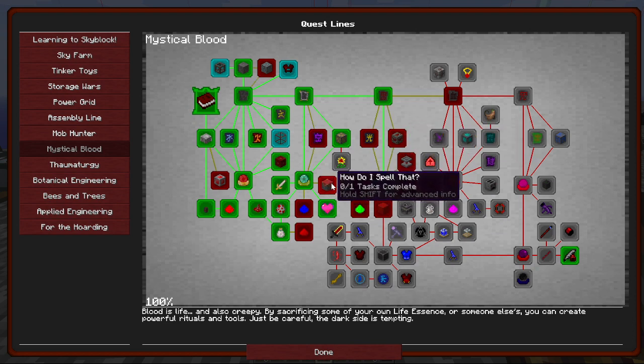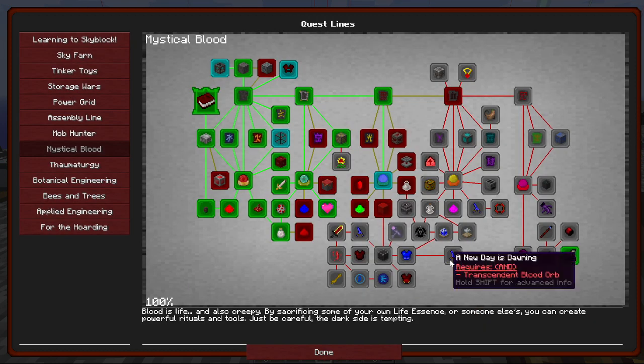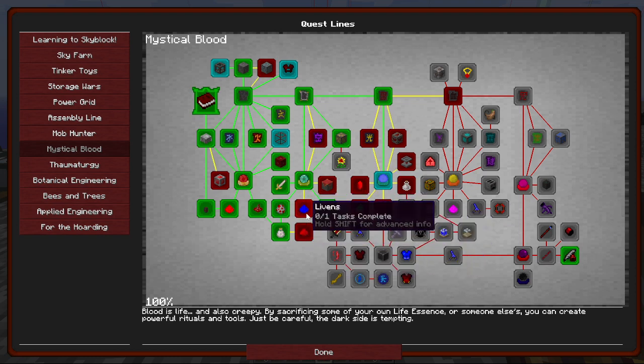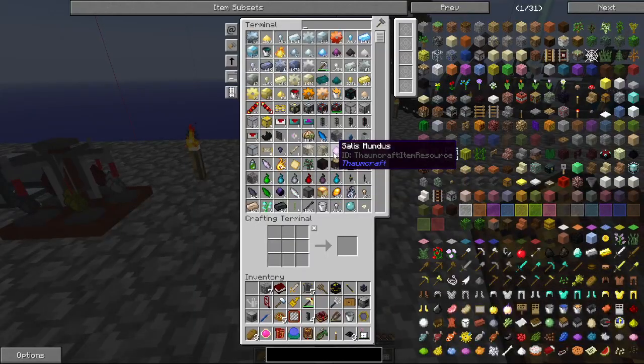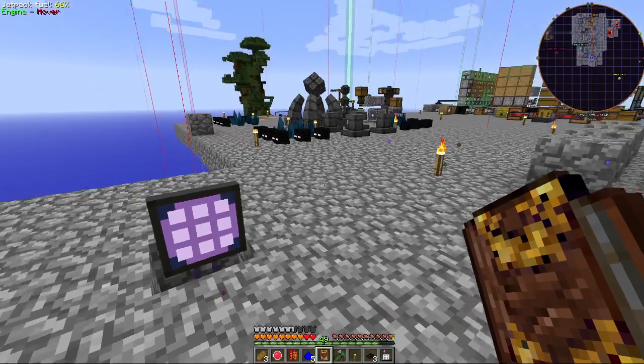Rune — I think we want to do Rune of Sacrifice though, a lot of it. Spell Table — I have no idea, but I remember this Unbound Crystal that we can make spells off. I remember it as being quite cool. We should be able to do Vis now, so our third Incense Crucible — Vis.